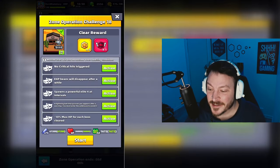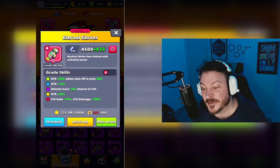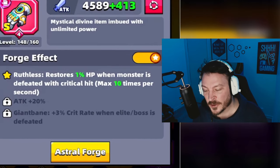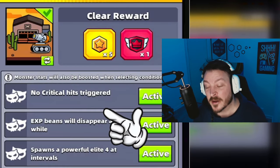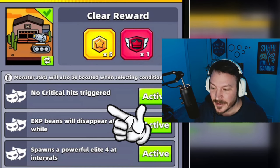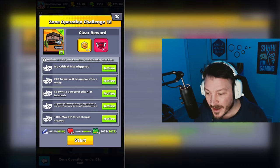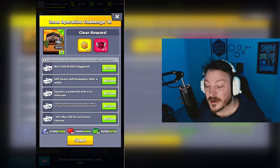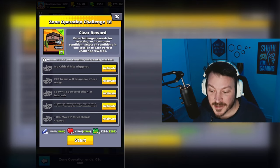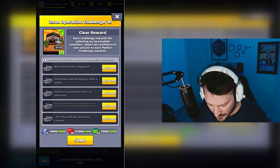The monster booster on challenge 18 will make this challenge a lot harder, especially for those who use eternal gloves. The astral forge first star restores one percent HP when monsters are defeated with critical hits, but the monster booster 'no critical hits trigger' will prevent me from healing on critical kills. Also, exp beans will disappear after a while, making it a lot harder to level up. I highly recommend picking up the passive skill high power magnet because the exp beans will disappear quickly. For the death walker build to work, I need to kill the mobs, which requires leveling up to get my weapon skills.